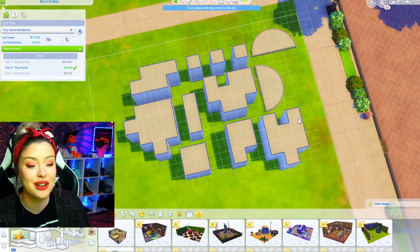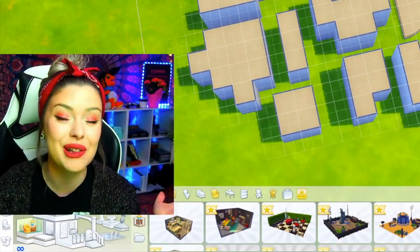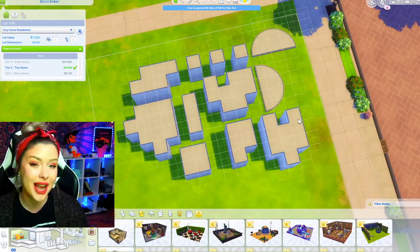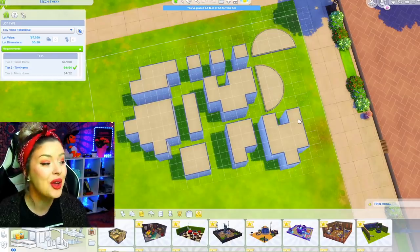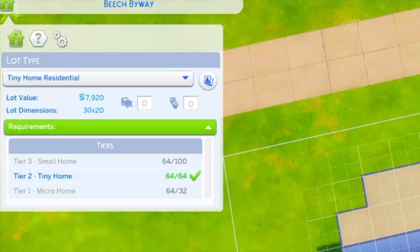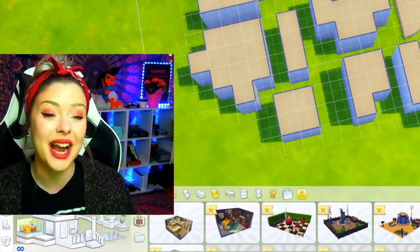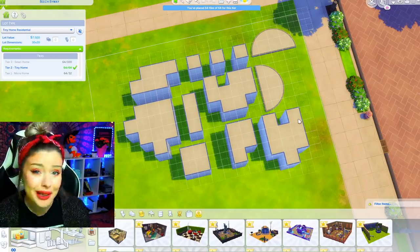I've been really into doing these on my channel recently, but after doing Kate Emerald's jigsaw challenge I thought it would be really fun to do a tiny version. So I've created my own little puzzle that only has 64 tiles, which are the requirements for a tiny home. I'm going to try and make a tiny home in The Sims 4 using these broken shell pieces.